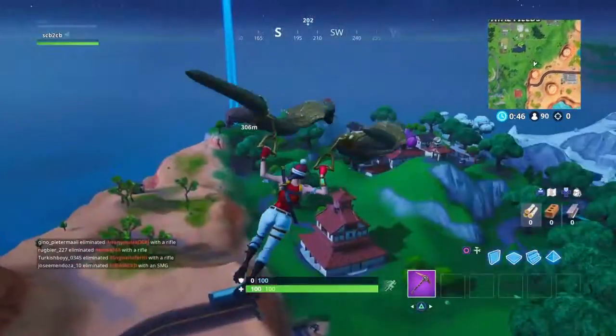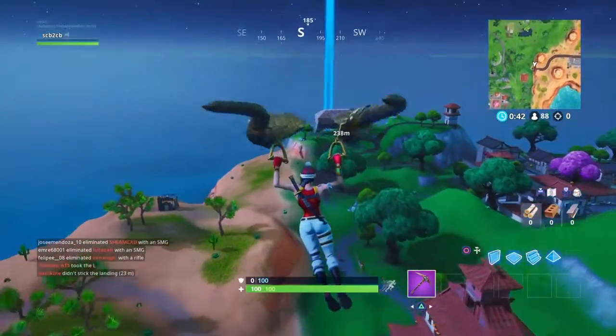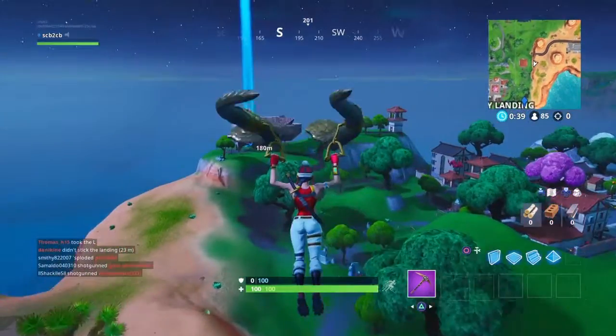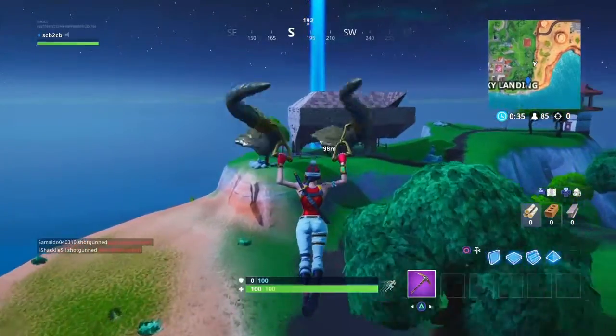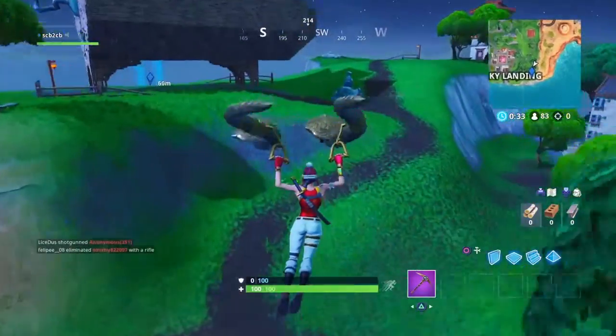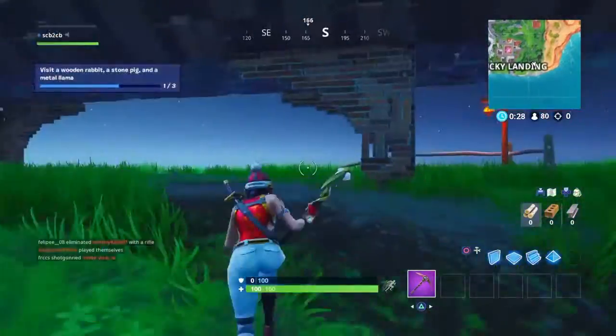The pig is south of Lucky Landing, right in the middle of the desert. Did you realize the desert is getting greener and greener? It wasn't this green before — it barely had any green. So this is where the pig is.